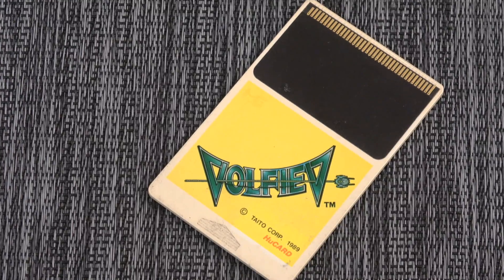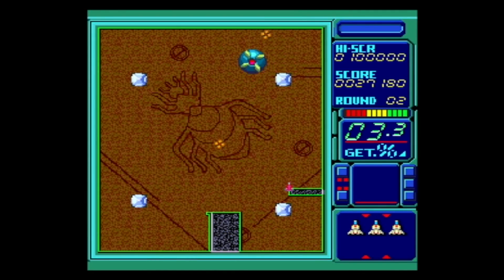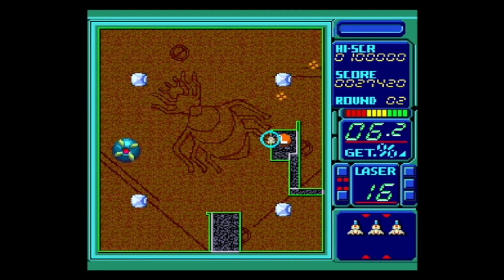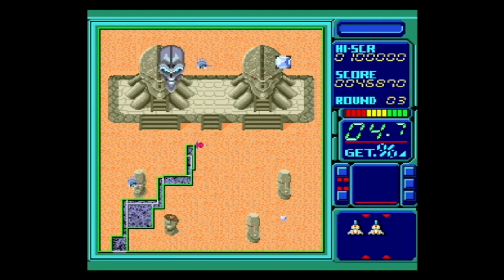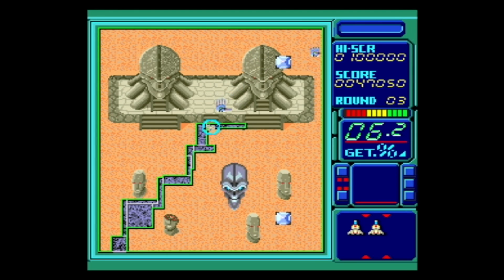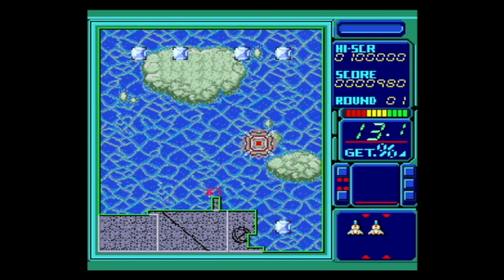For the PC Engine — the Japanese TurboGrafx-16 — this game is called Volfied. It plays like Qix, spelled Q-I-X. You have to draw and fill an area, getting about 75% covered without crashing into enemies. Volfied takes it to the next level with more bosses, more enemies, blocks in the way, and power-ups — like zappers, lasers, or freeze time — hidden when you trace around blocks. It's like going from Super Breakout to Arkanoid: same premise but a whole lot more going on. It's available on Taito Legends for the PlayStation 2 if you don't have a PC Engine.